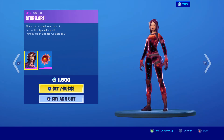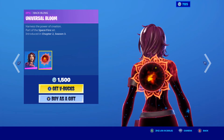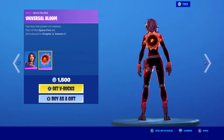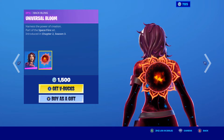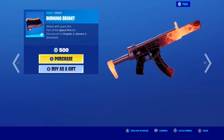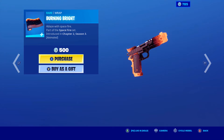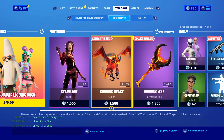So the item shop is out tonight, as you've already seen. Starflare is back with the Universal Bloom back bling — very nice skin. I forgot this even was a back bling, but it's a very nice back bling. Oh, it actually changes — I did not know that. Why isn't it reactive though? That's kind of weird. The Burning Bright Wrap is also in the shop — very nice wrap. I like this one a lot; it looks very nice. I don't pay that much attention to wraps, but this is a very nice wrap in my opinion.